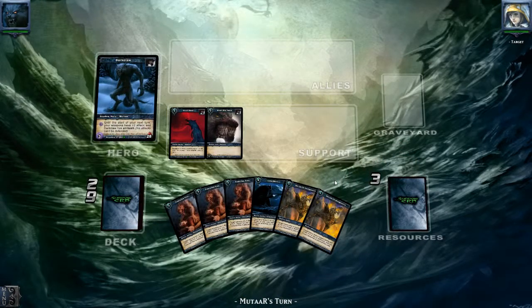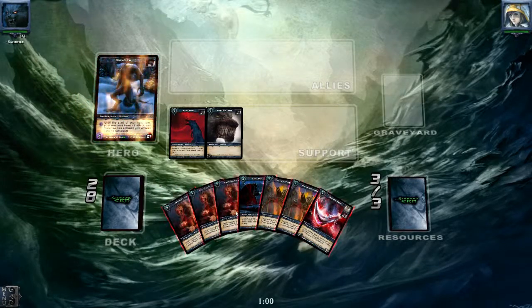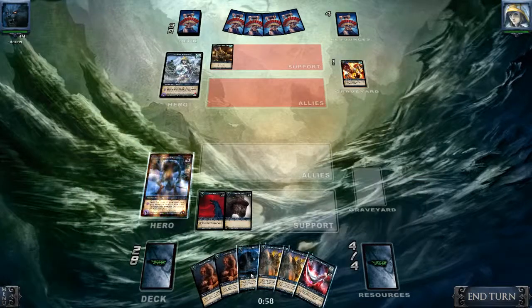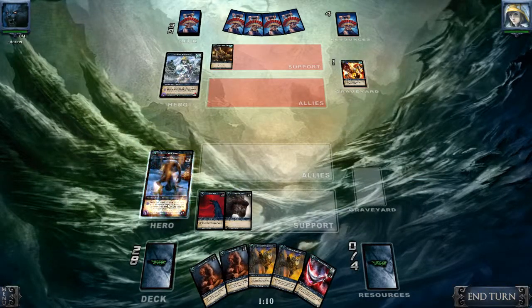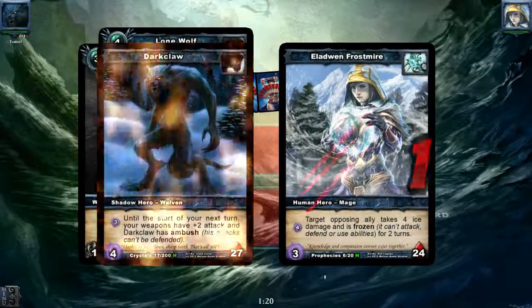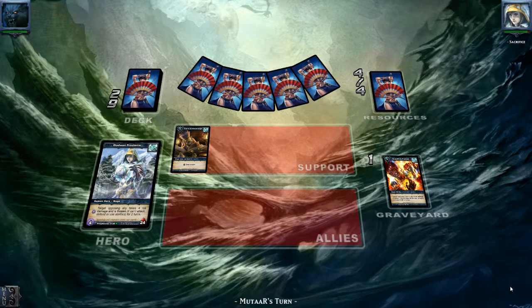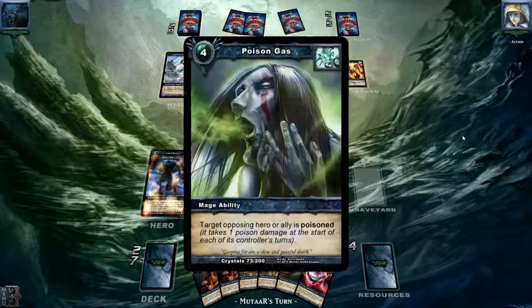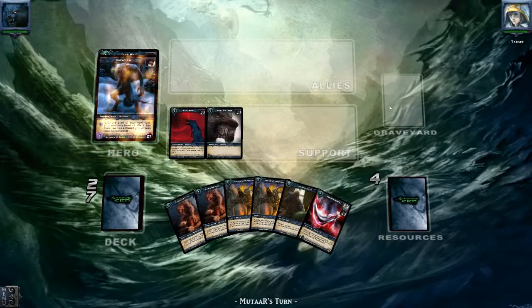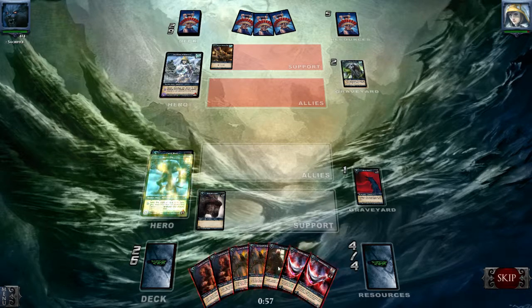We've seen some good news from Shadow Era — they've shown all of the cards from Shattered Fate, so I'll put a link in the description below so you can see all the new cards from the new set, Shattered Fates. It'll come out very soon, or a beta will be released soon. I've backed it with a Kickstarter, donated about $20, and I'll receive some Shadow Crystals and early beta access.